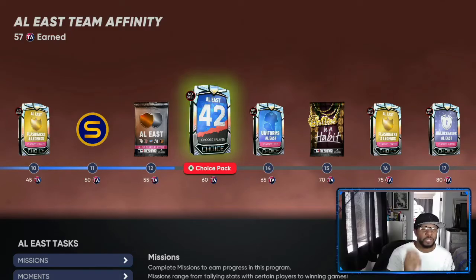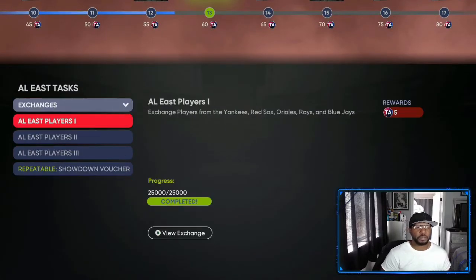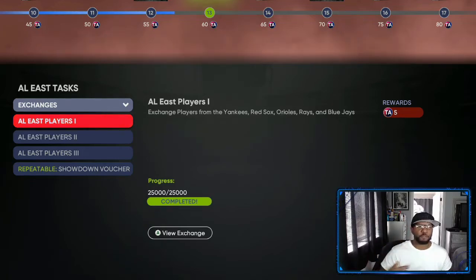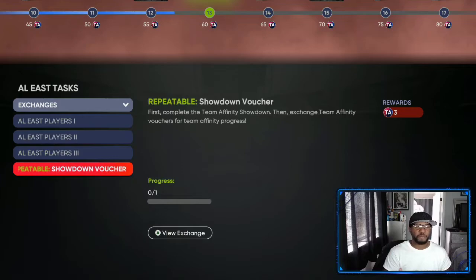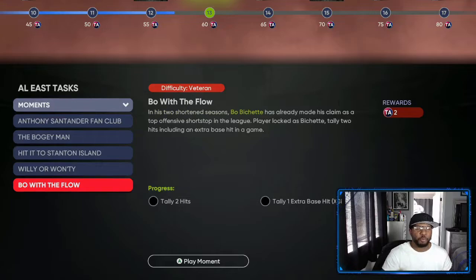The easiest method that I use is exchanges. Exchanges give you 15, 25, and 30 for each division — AL East, West, all the different divisions — it's going to give you 30 automatically. That puts you 30 away from a player, so if you do two showdowns it's going to be 15, which will already get you a 42 player. Also you can do moments, which will get you 10 more points toward your team affinity.